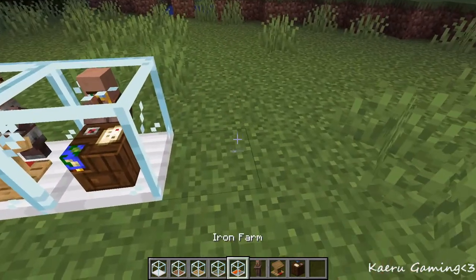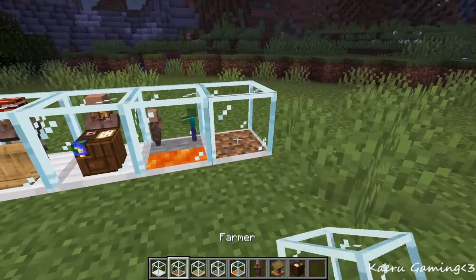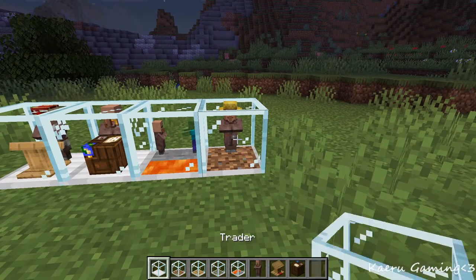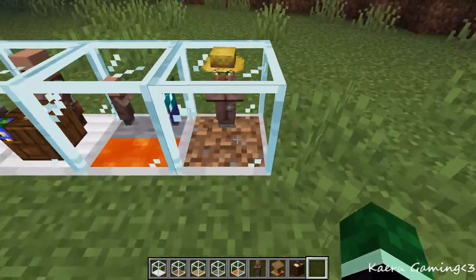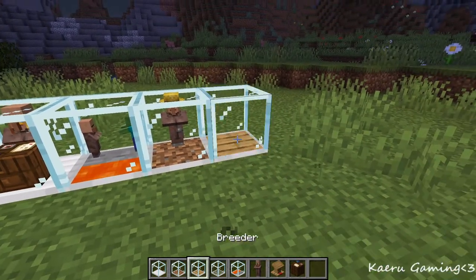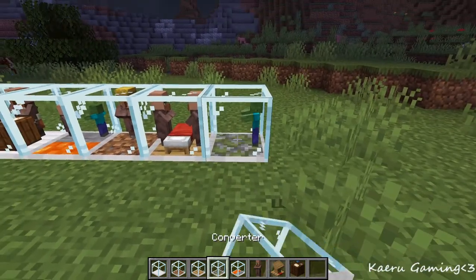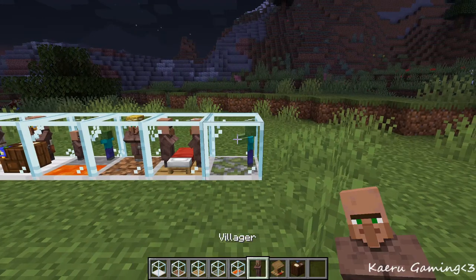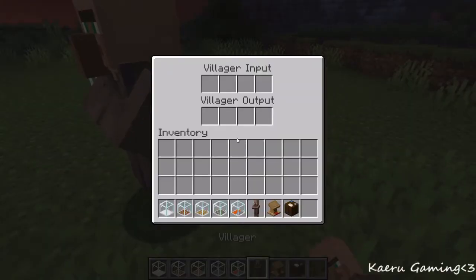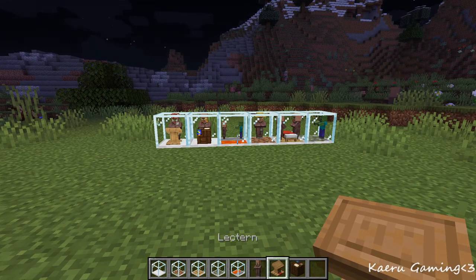You can also make things like an iron farm, which if you put a villager inside will start producing iron. A farmer which, if you put someone inside and give them a certain plant type such as carrot, will start putting out that item. You can put a breeder which will breed villagers for you, and a converter which will turn them into zombie villagers. So for aesthetical purpose, ease of access, and all-around amazingness, you should download this mod.